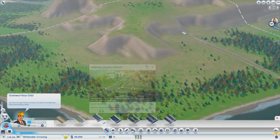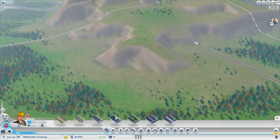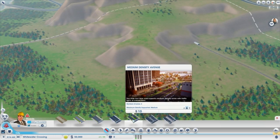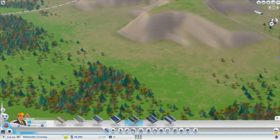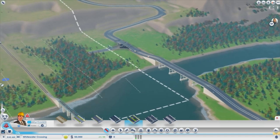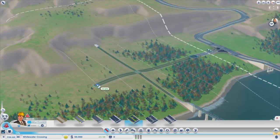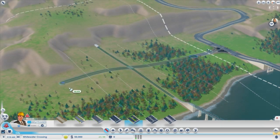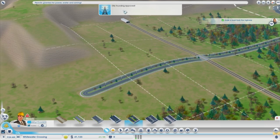Roads! Which one should I do? High density street... we'll do medium density. So they can take the exit and ride into... wait a second. I can't really tell the zoning here — what is all this stuff right here? I don't understand. Oh, it's a railroad crossing. City founding approved!